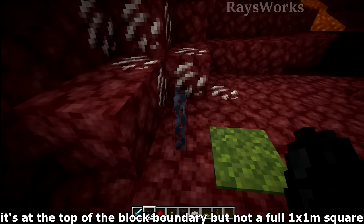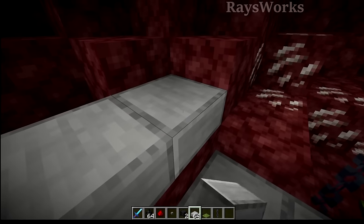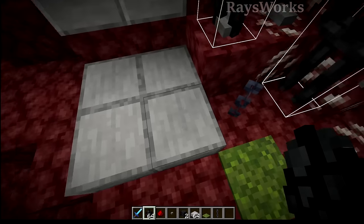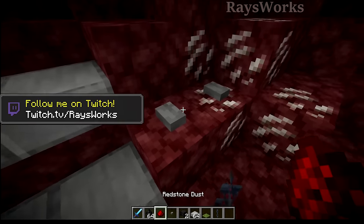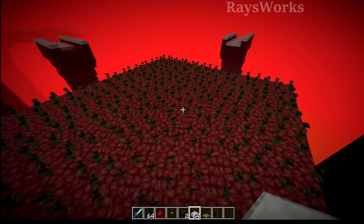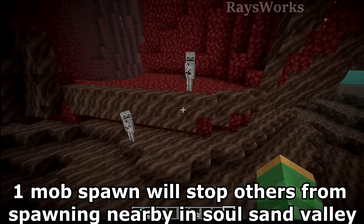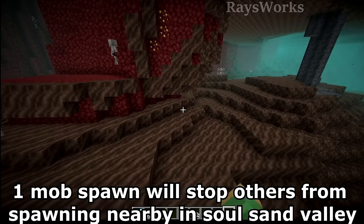The game also won't spawn mobs on top of something that is a meter tall but not a full 1x1 cube, like a chain. Redstone-related blocks like redstone dust and buttons also prevent mob spawning — an exception added to stop mobs from appearing inside redstone contraptions. The best place to build this farm is inside a soul sand valley biome, since the game restricts how many hostile mobs spawn there and how far apart they can be. Mobs spawning inside the fortress aren't affected by this limitation, so most spawns stay in your farm.